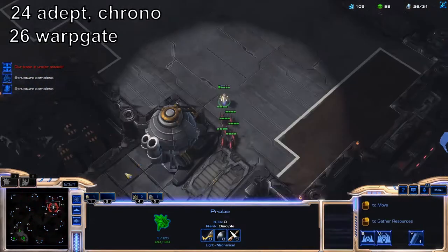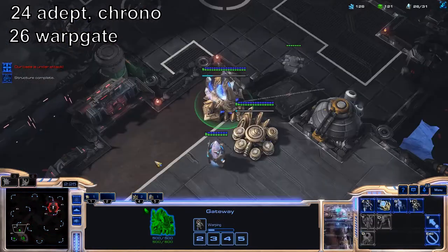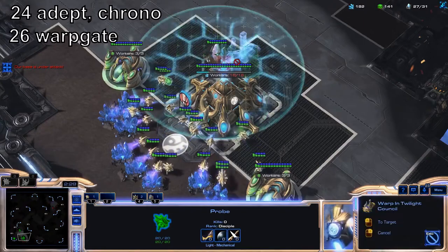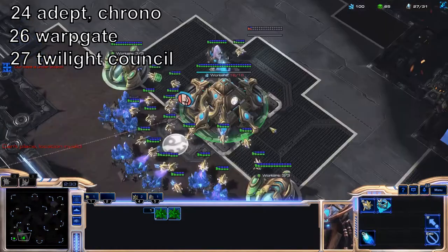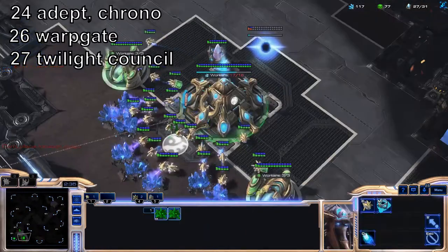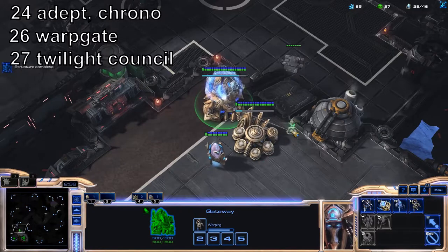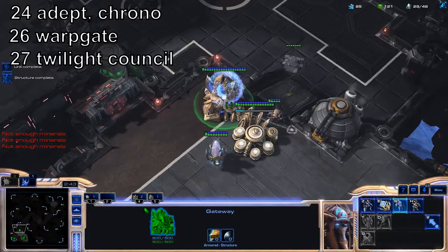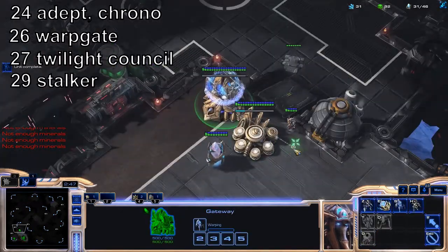Go to Pylon. Put all three probes into that newly finished gas. Start an Adept Chronoboost, then start Warpgate. Get a Twilight Council. Start rallying your production probes to your natural Nexus.